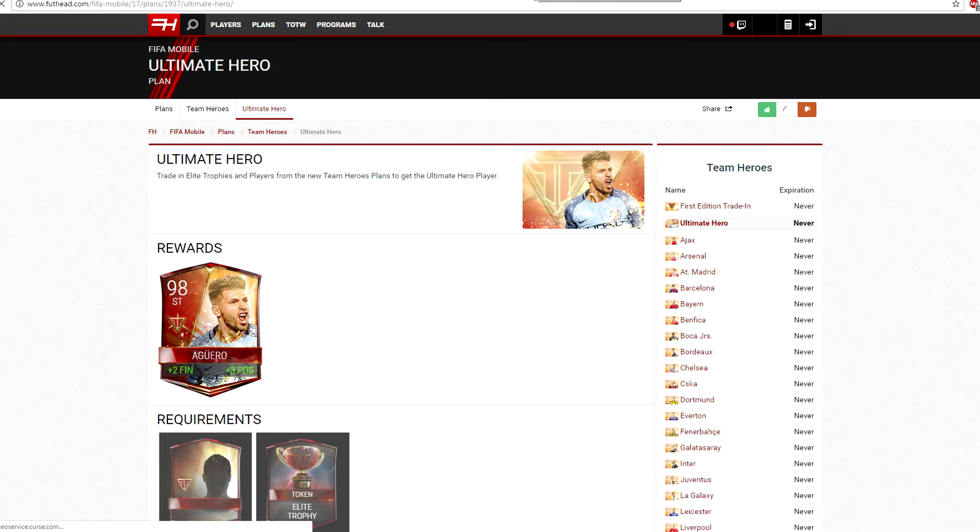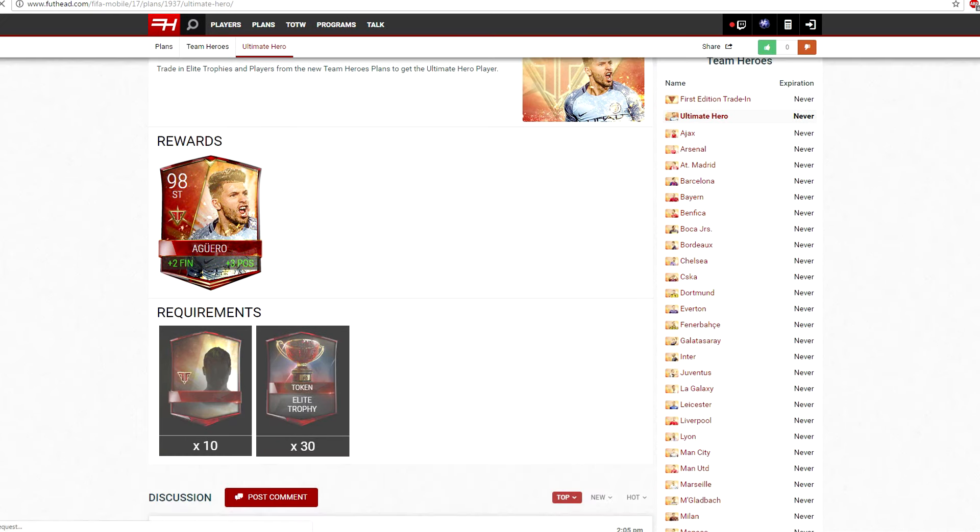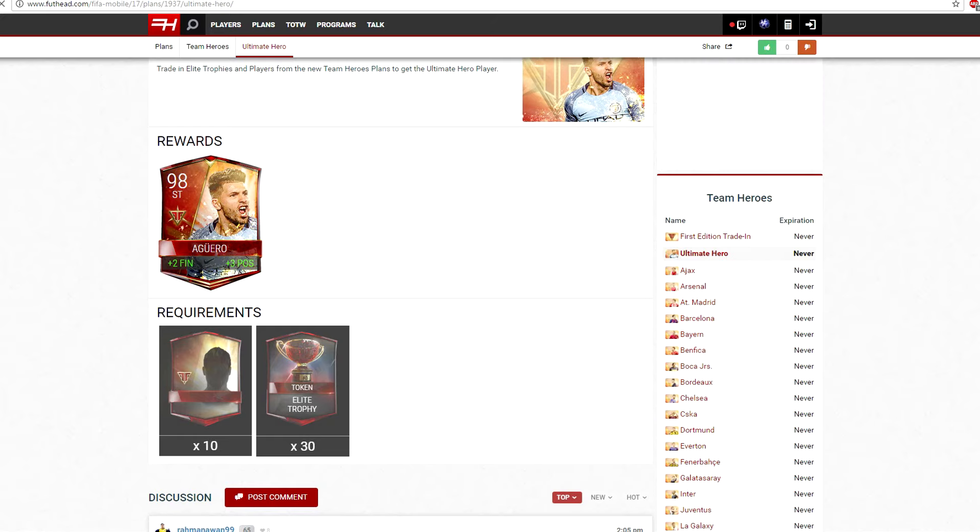The Ultimate Team Hero — which is the master as I said — requires 10 Team Heroes and 30 elite trophies, so he's going to be ridiculously expensive.